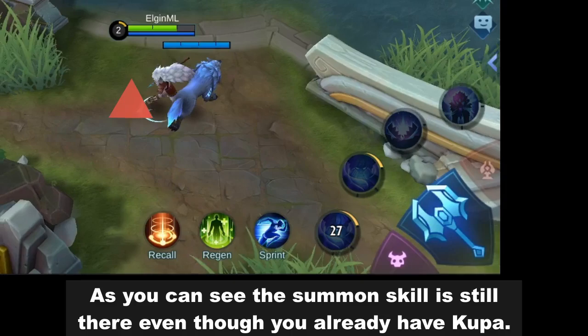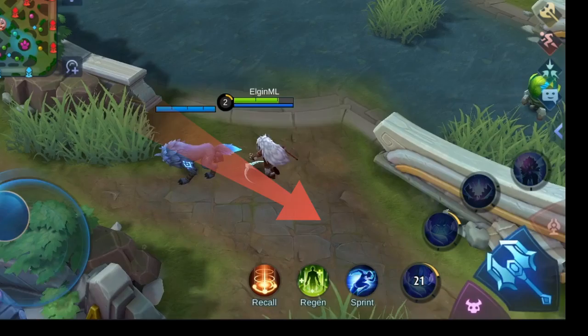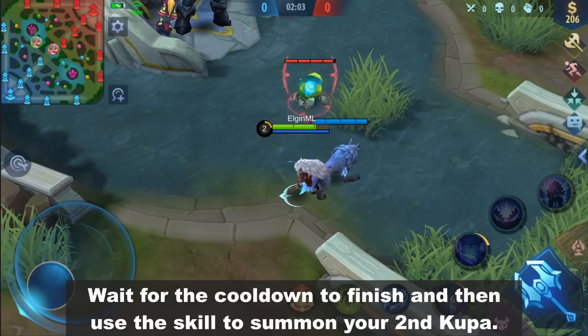As you can see, the summon skill is still there even though you already have Koopa. Wait for the cooldown to finish and then use the skill to summon your second Koopa.